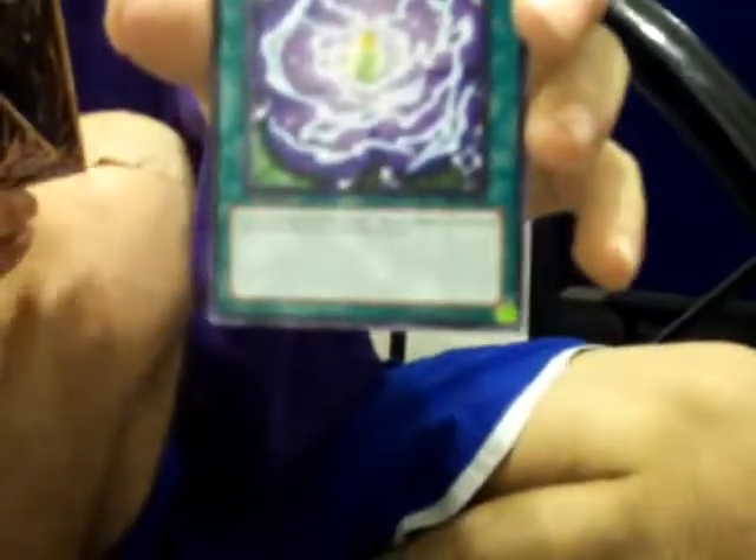You can just say the name of them if you want. Oh, what is that one — White Knight Dragon! Wow. Gladiator Beast War Chariot. Oh, Clear Vice Dragon — how about that!